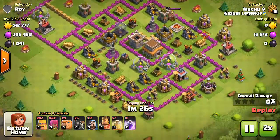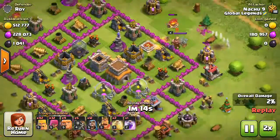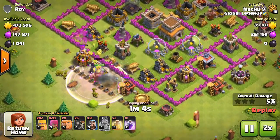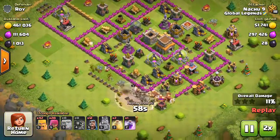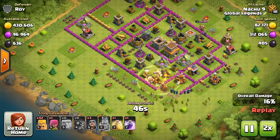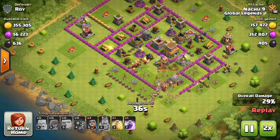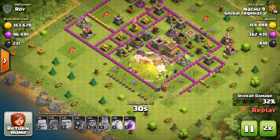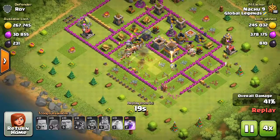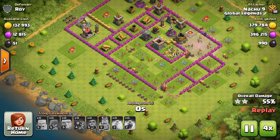Double speed it. I started attacking from here. I put the ability because I want to get those two elixir collectors. Very good work done by the barbarian king. I deployed my wizards and started attacking — get inside the base, get inside the base. Get the town hall and it's off. Great work from the wizards.